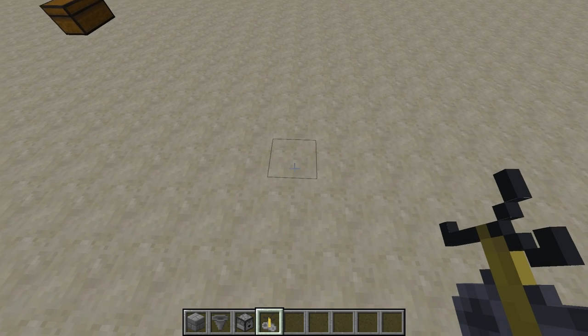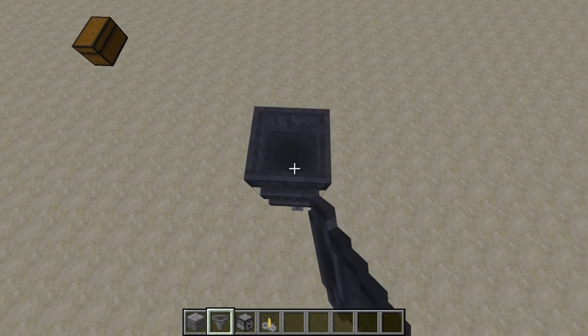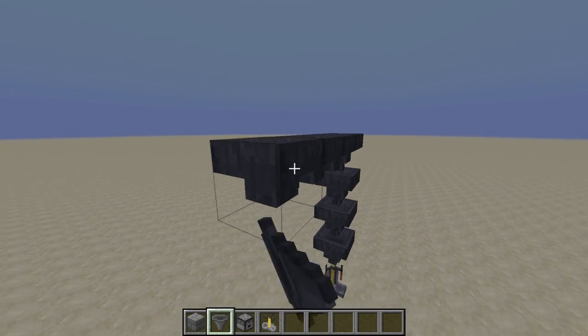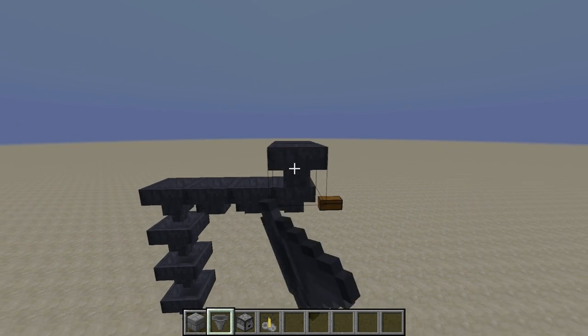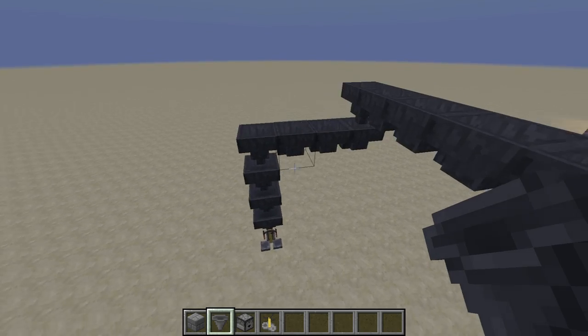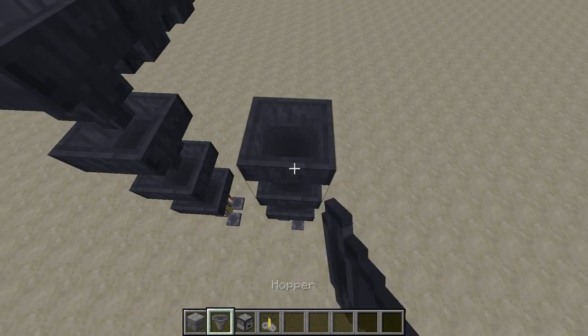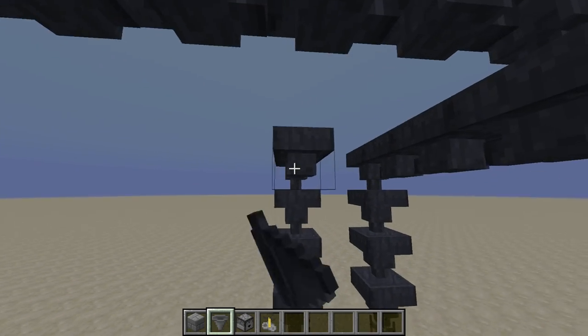We're going to start with the last brewing stand. So we place that down here, put four hoppers on top of it, and three more out to the side. Then we're going to start on the main line over here — just go out a whole bunch of hoppers. Then put all the other brewing stands the same way: four up and then three over.